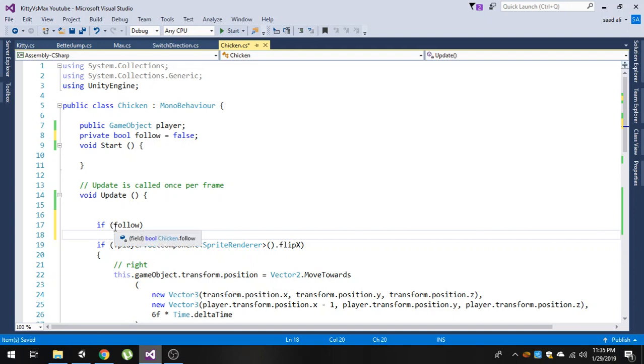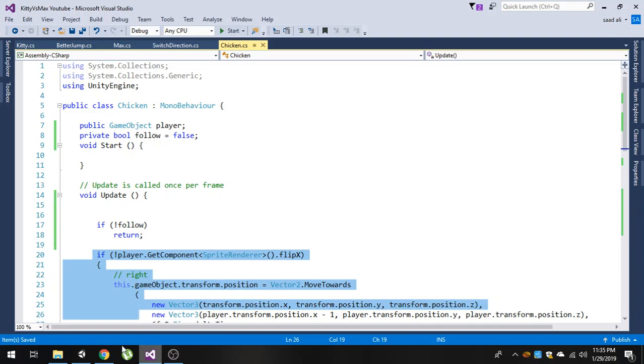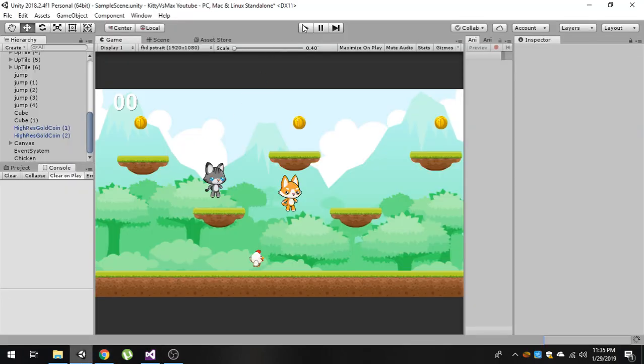We are going to negate it. By default `follow` is false, so after taking its negation this condition will become true, and if it is true then `return` — we don't want this code to execute. This means whenever `follow` is false, this code is not going to execute. Let me save it and go back to our game.